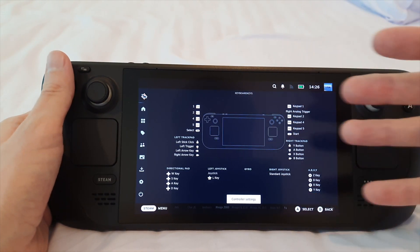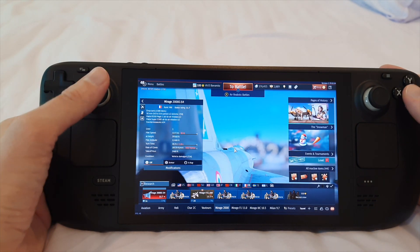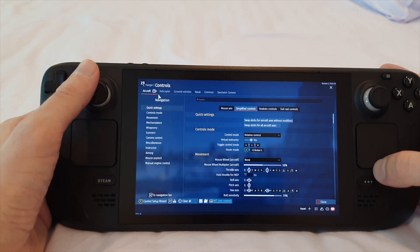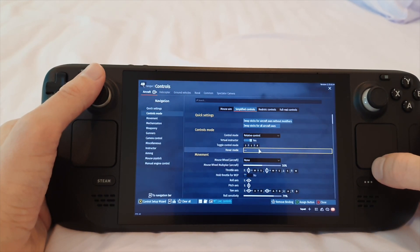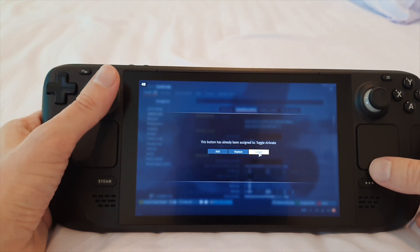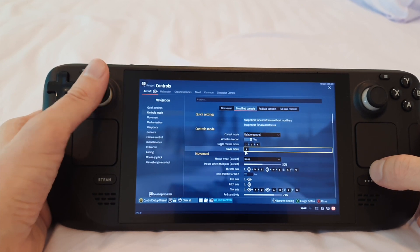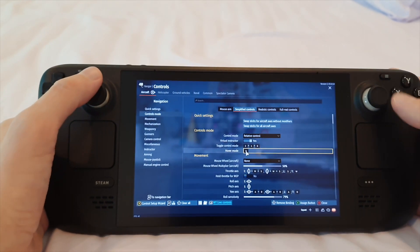You just bind everything to something else, and when you bind to keyboard keys, if I go to controls — so now if I go to hover mode, just as a random example to demonstrate — I'll assign a button. I press B on my gamepad and it registers as the key B. That's how I do it.